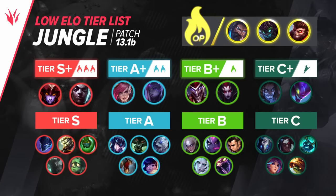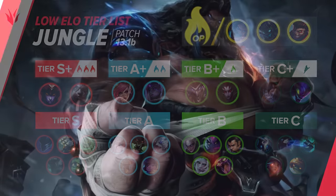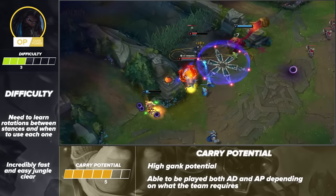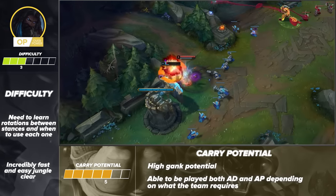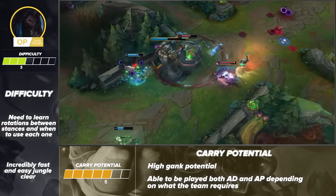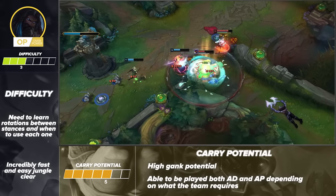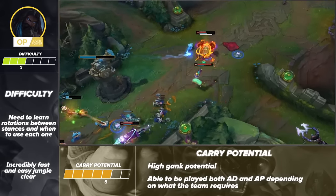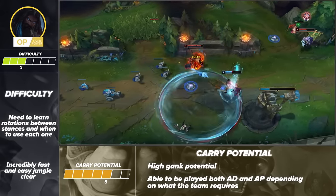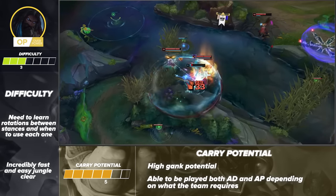Let's run through the jungle. Our first OP pick in the jungle is Udyr. He is not difficult to learn and is a great pick overall because of his strong ganks, as well as the fact that you can play him with either AD or AP based on your team's needs. Once you learn how to properly rotate between stances, you'll easily win teamfights with crucial lockdown, high damage, and insane durability. The moment he's behind you, it's certain you're going to be stunned. If you burn flash to escape, you're likely going to get ganked again and die the second time. For rotations, basically just switch forms, auto attack twice, then switch again to utilize his passive most efficiently.